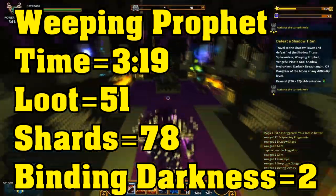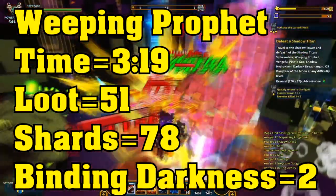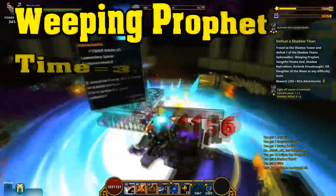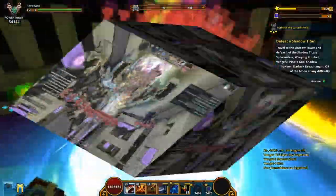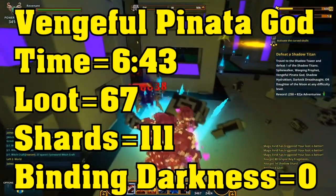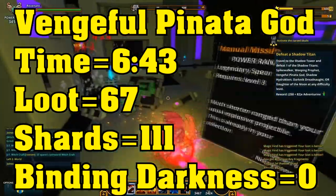Weeping Prophet had a loot of 51 and some nice shadow shards of 78 and 2 binding darkness. Then we've got the Ventful Piñata God, which took 6 minutes and 43 seconds to get to the boss.